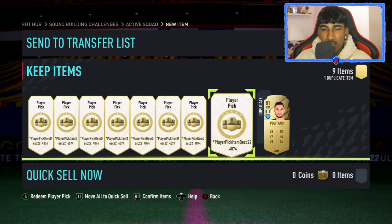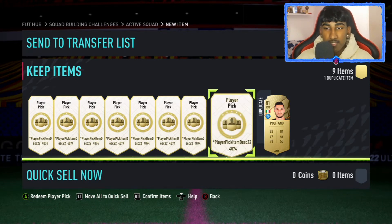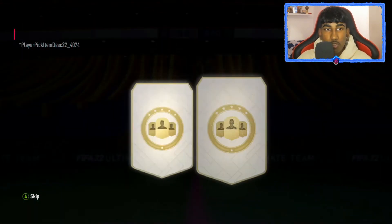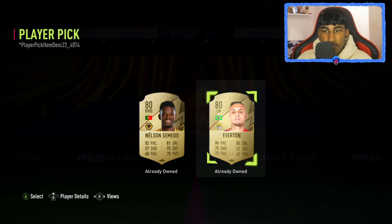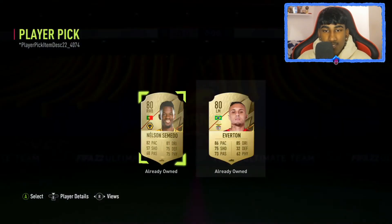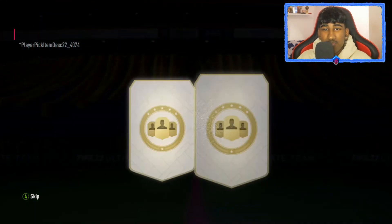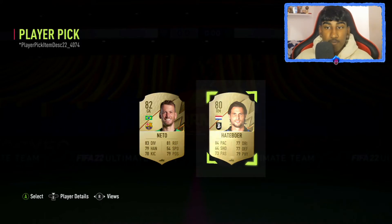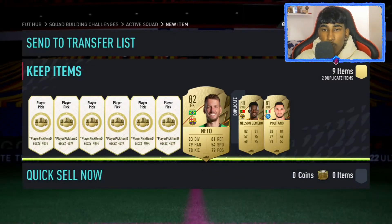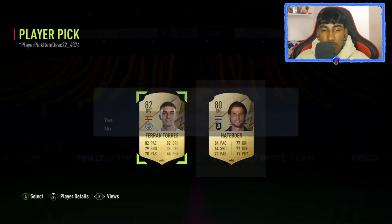I don't know why it says player pick item debt here — it's probably not calculated the stuff yet, ready for the actual release. Third one: I'm going to take Nelson Samedu because I think he might be tradable. Around the sixth one now — finally one that we don't already have. So Neto, four players down. Now it's our fifth player, halfway through.